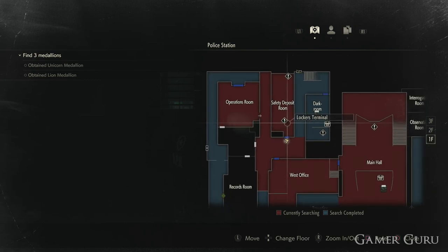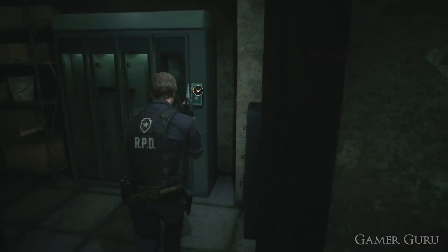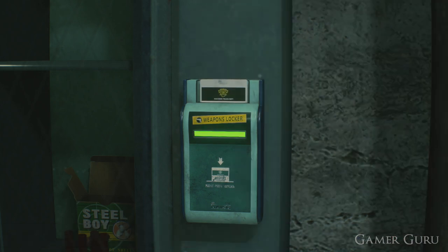How's it going guys and welcome back. In this video we're going to check out how we can get the shotgun in Resident Evil 2 Remake. Many of you have probably already seen where the shotgun is located — it can be seen at the far end of the safety deposit room in the west block of the police station. However, we cannot access it without the key card.